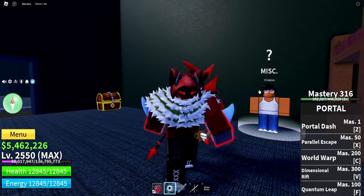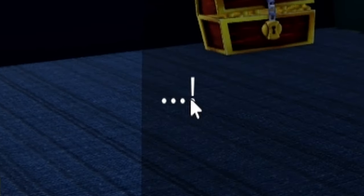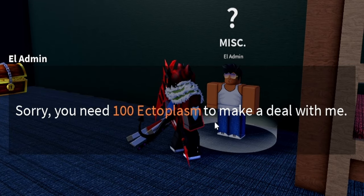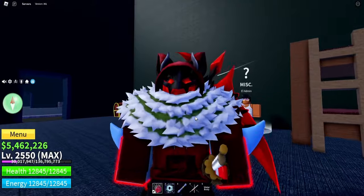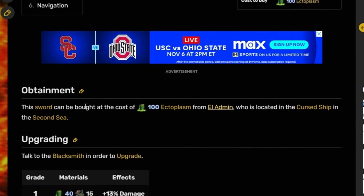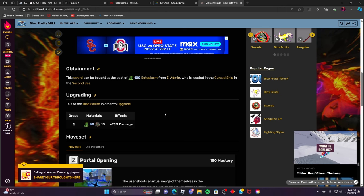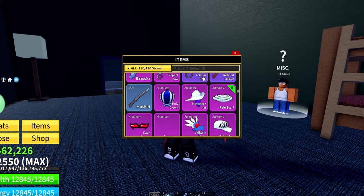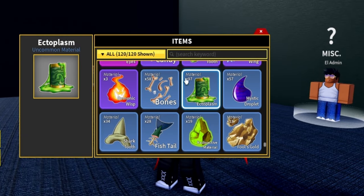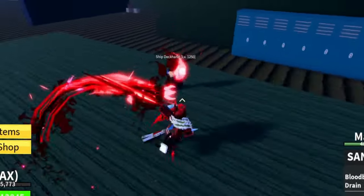Why does he look like he's straight off a Jersey Shore? Why is he so tan like that? But let's go ahead and talk to this dude to see what we need. He says you need 100 ectoplasm to deal with me. A hundred ectoplasm — this was exactly what I was talking about. In order for us to get our hands on this legendary sword, we need to accumulate up to 100 ectoplasm to buy it from him. And then on top of that, another 40 ectoplasm and 15 scrap to upgrade it, for plus 13% damage. Looking at how much ectoplasm we have, we only have about 97, so we need about 43 more to go. Time to start the grind!